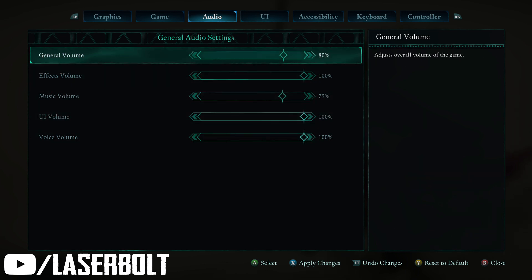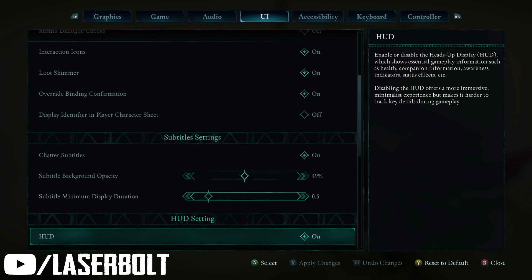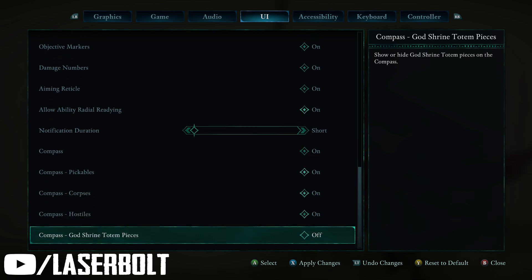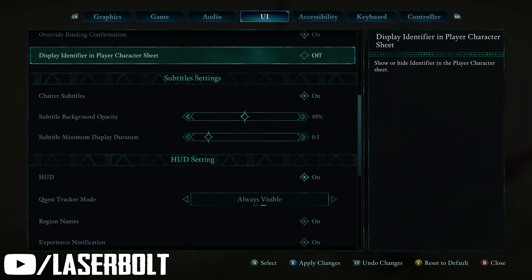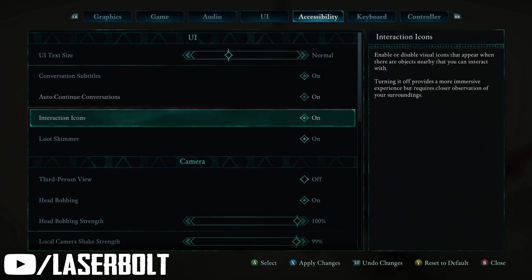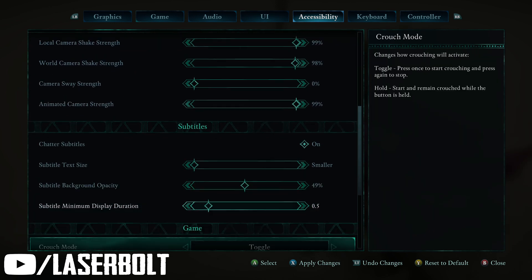For audio, you can see all the different settings — copy those or handle your system however you like. In the user interface section, you can customize it right from the beginning. Since the game is brand new, I'd probably leave the compass and all these things on, and once you're done you can come back and update them. For accessibility, I like the normal text size — I don't like huge letters.